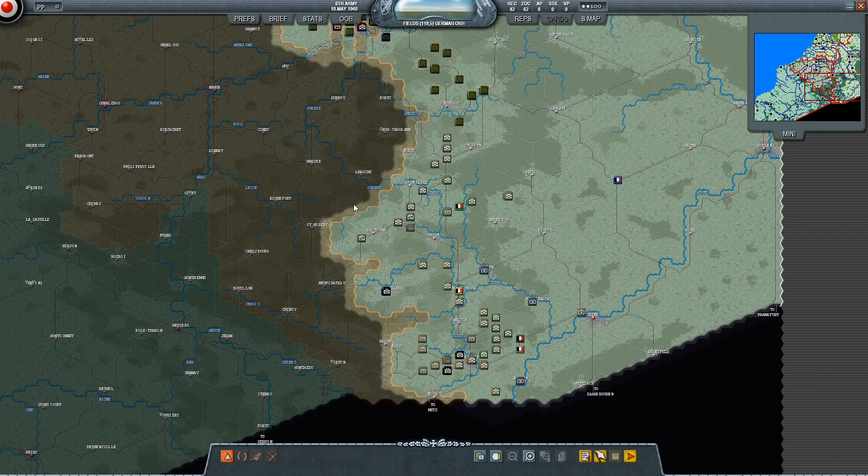Hello everyone and welcome to the end of my first turn, which is May the 10th. This is the 18th Army in the south, so I'll cover them first. The French, revealed by air recon, are stacked up along the border. There's not that many but there is quite a lot of air power there, which I discovered when I lost about 40 fighters in exchange for 20 of theirs, which is pretty unfortunate.